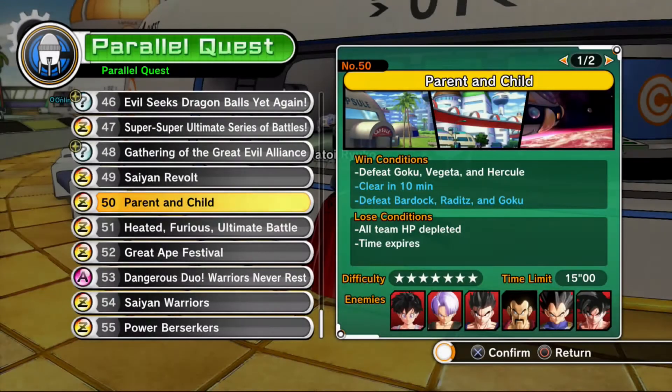Hey everyone, my name is Sean Arnold and today I'm bringing you another parallel quest guide, or a Z rank guide for a parallel quest in Dragon Ball Xenoverse. Today's parallel quest is number 50, Parent and Child, a quest which you can only get to once you've done the time chasm crystal shard quest. If you haven't done that quest line yet but you've beaten the main story, have a look at some of the more recent guides to get those time crystal shards so you can complete that quest.